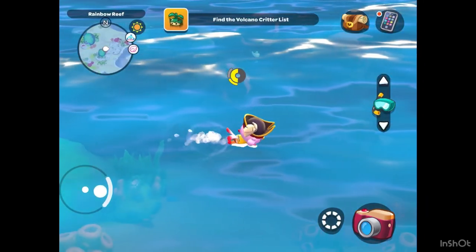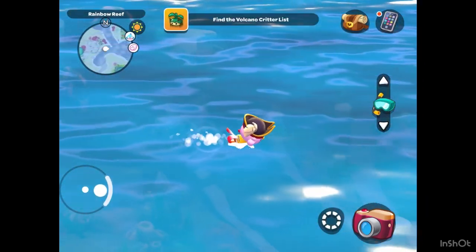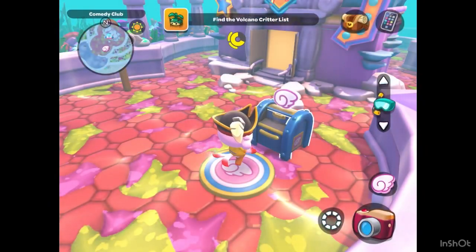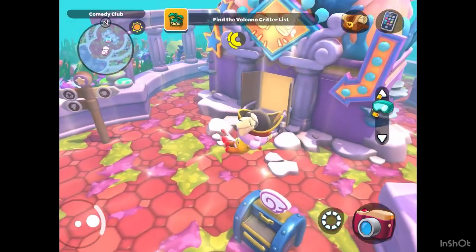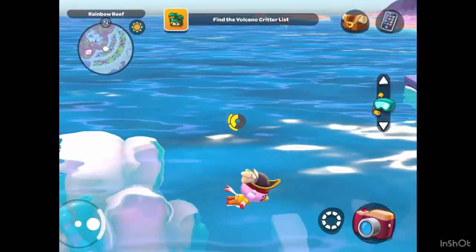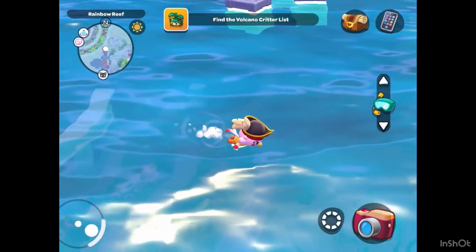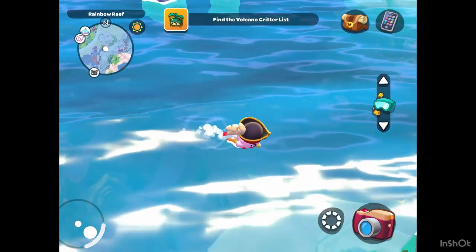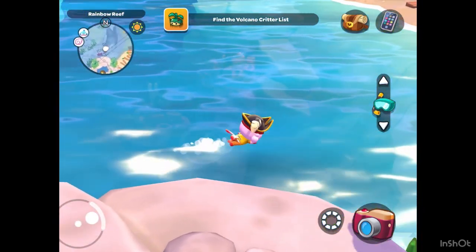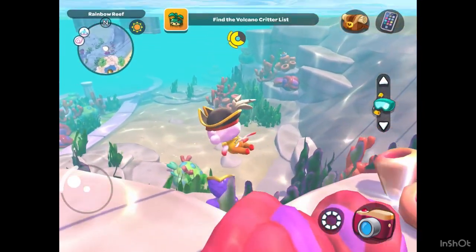Lastly, we're going to look for the mermaid tail to complete the outfit. You want to go back to the same location — this time you're going to swim a little bit more to the bottom right. You kind of want to swim above so you can find the coconut trees, and then this is where you want to dive and search around and you'll see the mermaid tail.